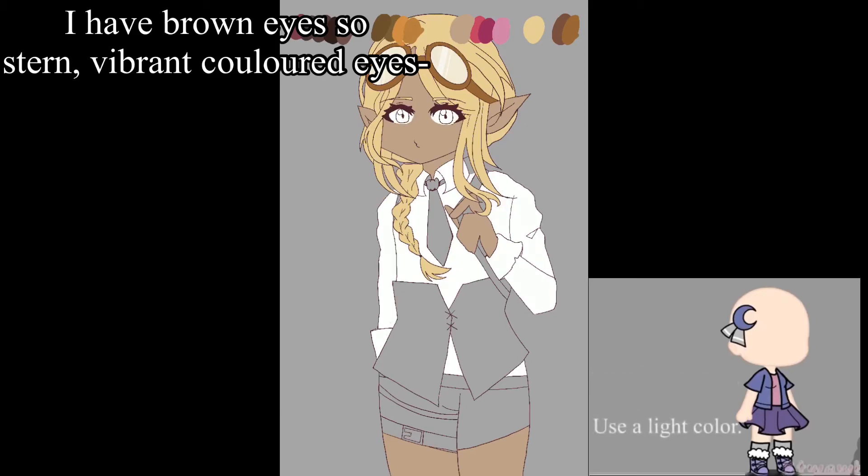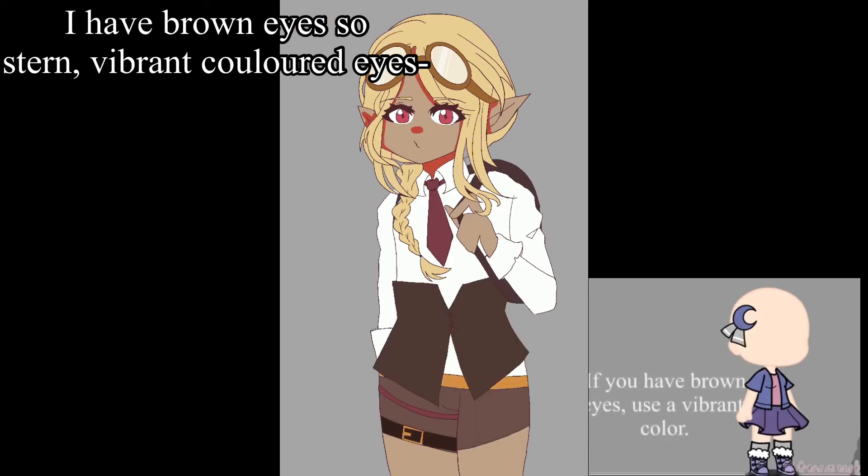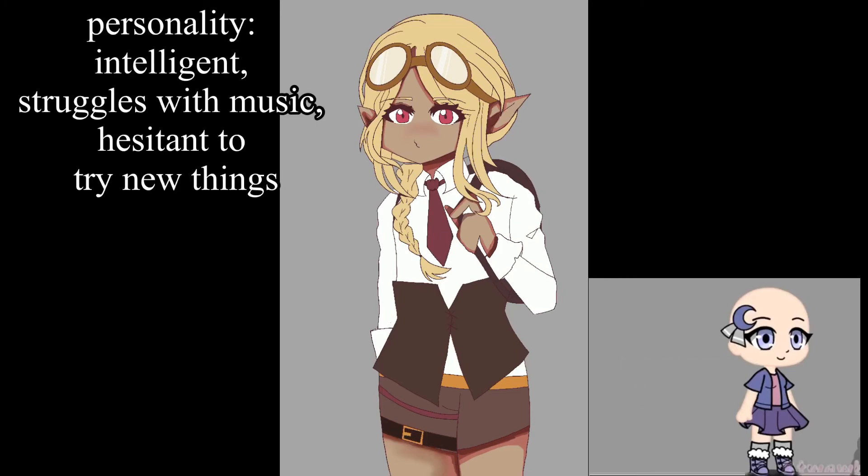If you have green, hazel, gray, or blue eyes, use a light color for your OC's eyes. If you have heterochromia, use a dark color. If you have brown eyes, use a vibrant color.